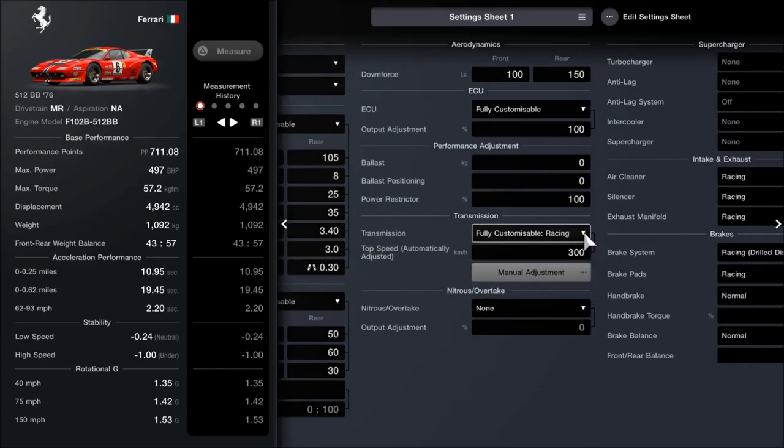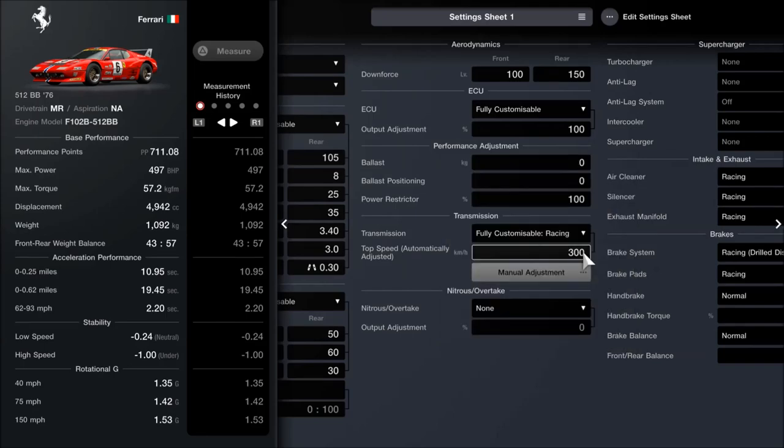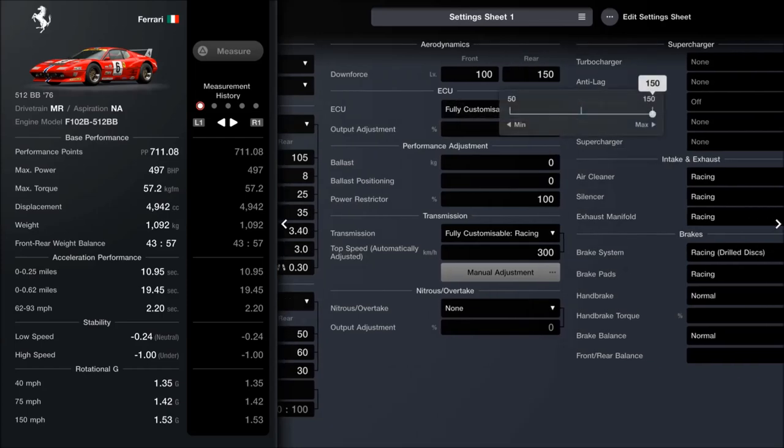The nitrous isn't fitted. For the fully customised transmission I've just gone for a simple 300km/h setting - a 5-speed box that gives you about 190-ish miles an hour on paper, so more than enough for that kind of time period. The power restrictor and the ECU are untouched and we don't have any ballast. You might be thinking why did I say fit the ballast and the restrictor then - basically just because I always like to have them as they're cheap, and it means if you do have to restrict the car for an event you've already got it and don't have to exit.